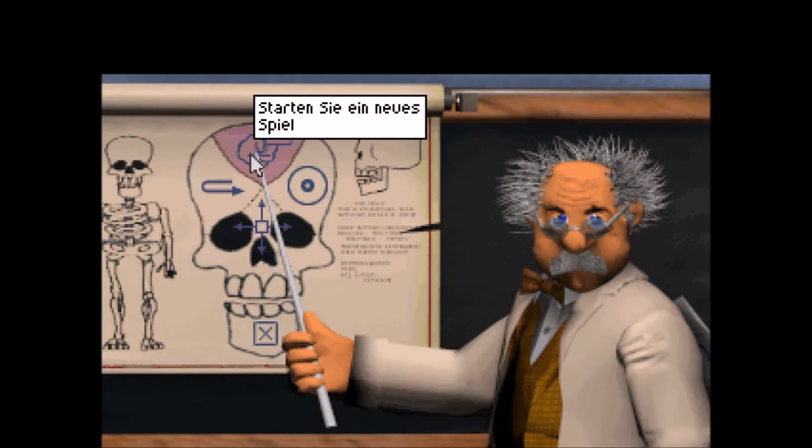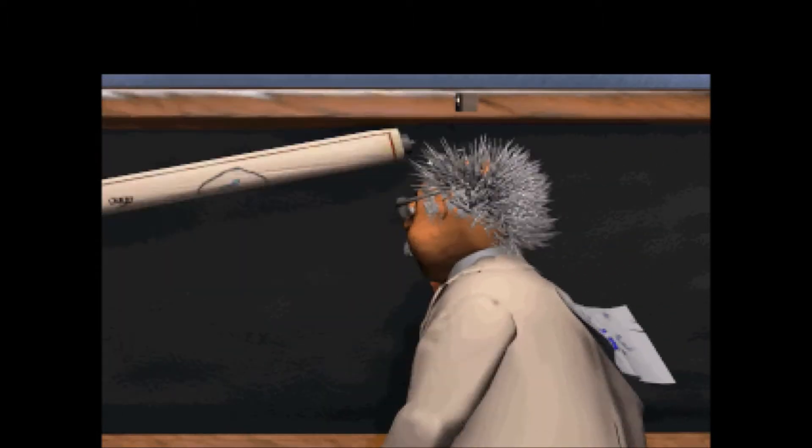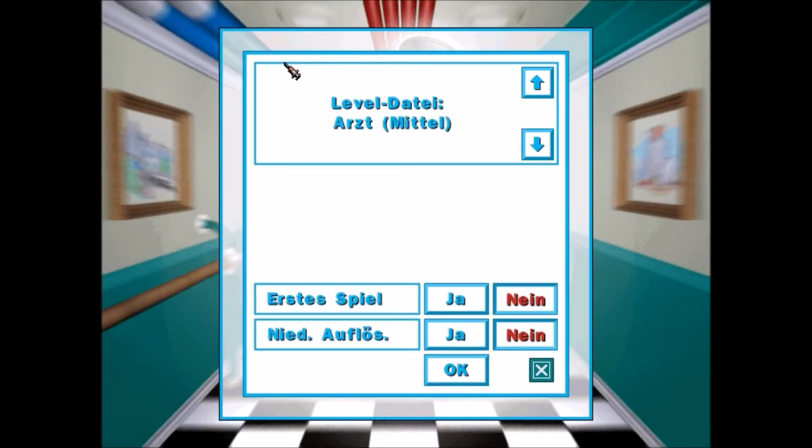So, wir fangen an. Hiermit starten sie ein neues Spiel. Wir bleiben auf Arzt-Mittel. Das ist nicht mein erstes Spiel, deswegen auf die Tutorials kann ich verzichten. Niedrige Auflösung – auf die kann ich erst recht verzichten. Und wir legen los.